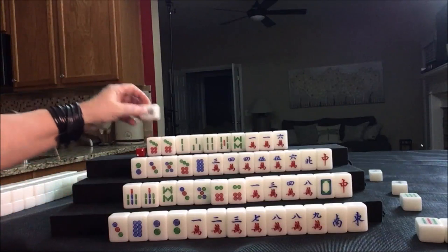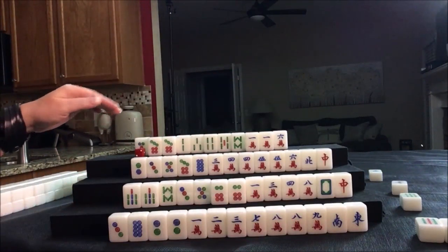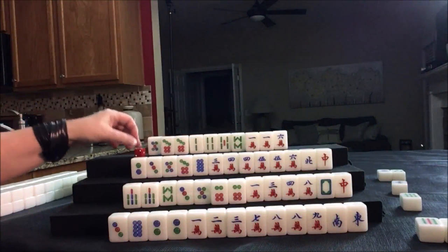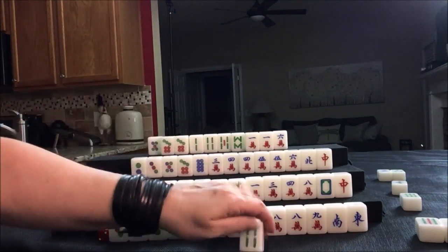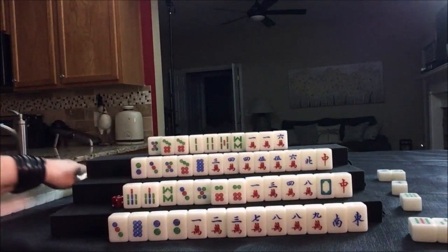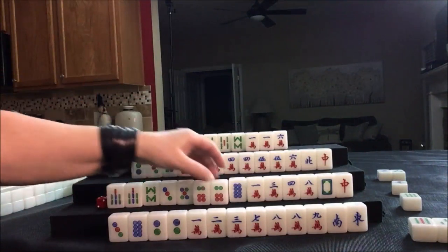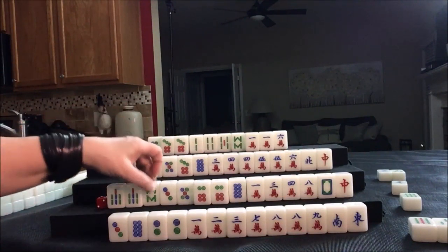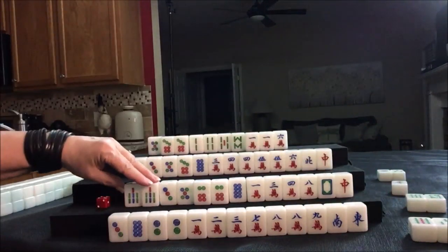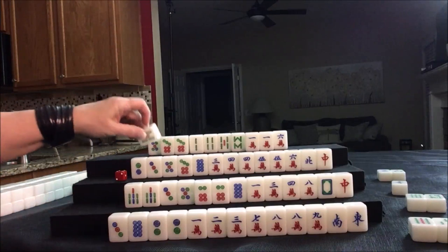Now there's only four of every tile, so we'll get rid of that. Drawing for East: four bam. Let's discard that. Nobody can take it, so we'll draw for South: eight dot. We need to pair up — these single tiles are not helpful. We have more dots now than anything else. Let's discard the eight bam and hold the pair in case we can pung. Nobody can take it, so we'll draw for West: five bam. Don't be tempted to chow — we have a four-five but need to pair up and pung.